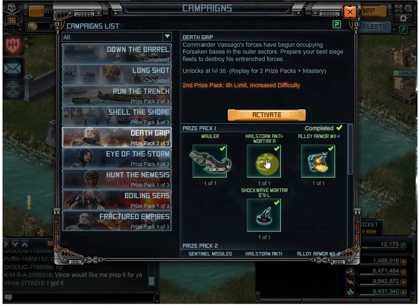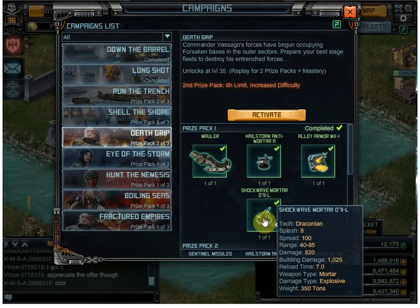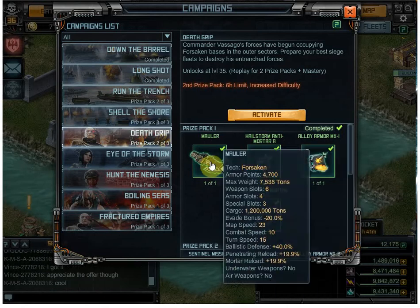You won't use the Alloy Armor MX-19. But the Hailstorm is very, very useful. Shockwave Mortar L is very useful. Mauler is a great ship — an awesome ship — for lower levels.